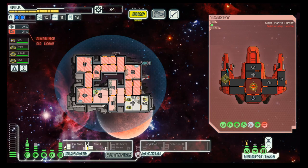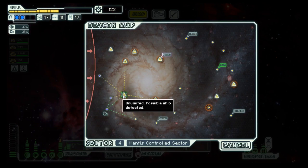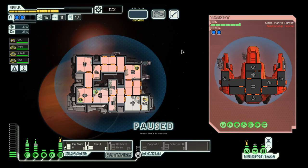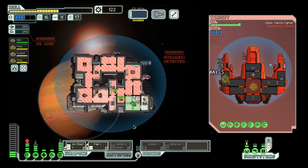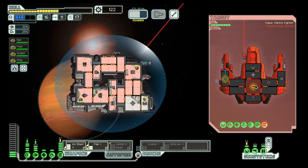If you want to escape without picking a fight, fine by me — but it doesn't matter because you're dead anyway. Okay, let's move here. Same strategy: they will board us. Okay, they will escape, and they will be back eventually. I know they will.